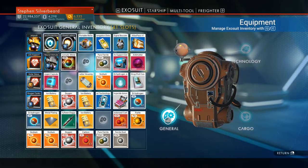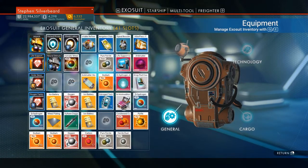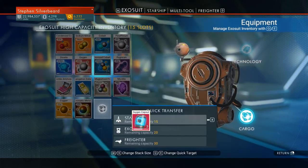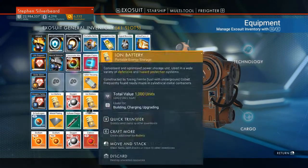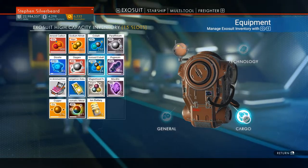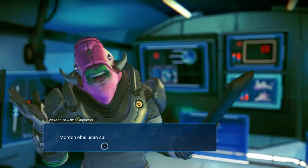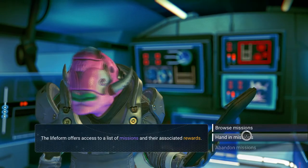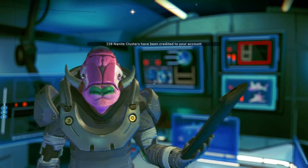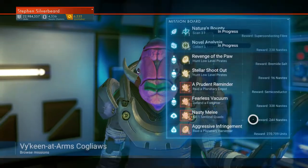I think what I can do is use the extra slot. For the moment we'll put the oxygen in there — putting the ion batteries in. They only still take five which is a little bit of a pain. Let's cash this mission in — handed mission. We've got 238 nanites. I'm getting loads of nanites and I've got to spend it on some technology.